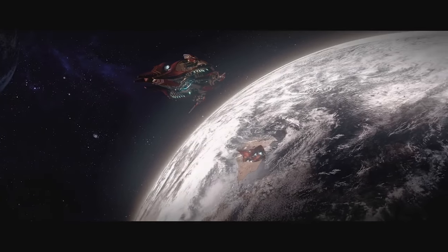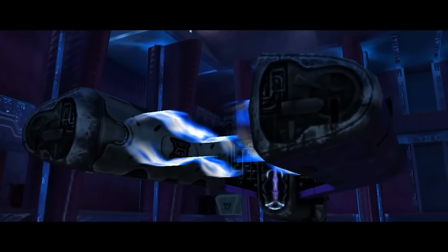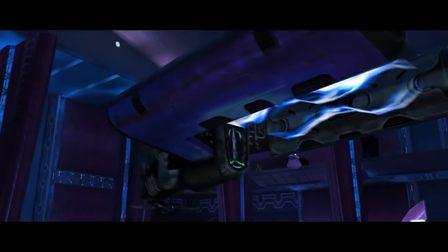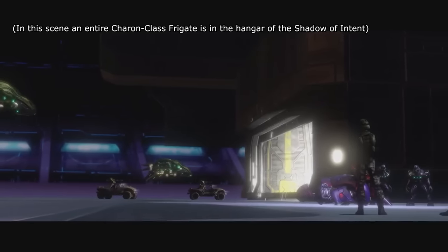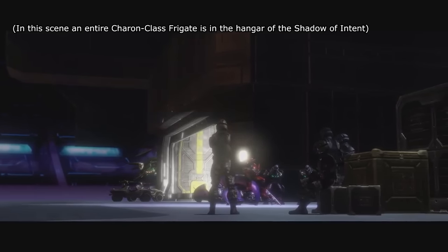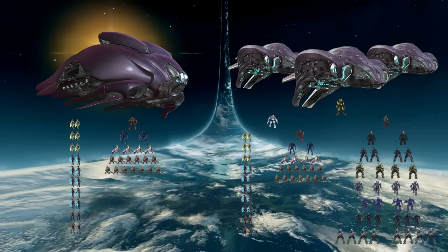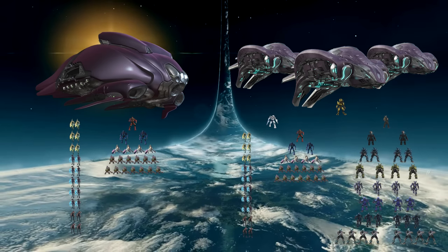Here we see a reason why Liches may be rare on the front lines — they are big chonkers. At their size, they'd be far too large to fit in the hangers of CCS class cruisers, and they definitely aren't fitting in a CRS class light cruiser. They'd have to be loaded into an actual assault carrier, but that's a lot of space where you could instead bring three Kezkatu pattern Phantoms — the most advanced — which can carry up to 75 troops at a time, making a Lich somewhat inefficient.